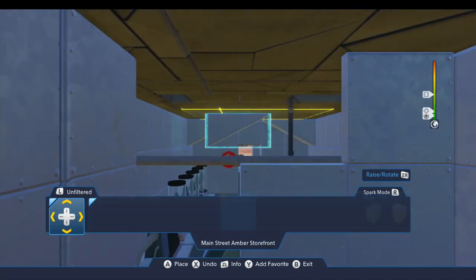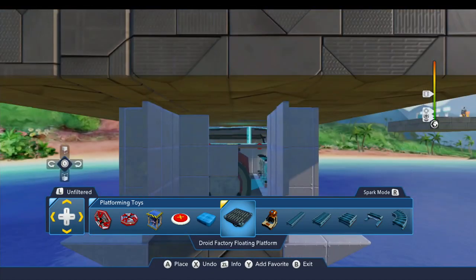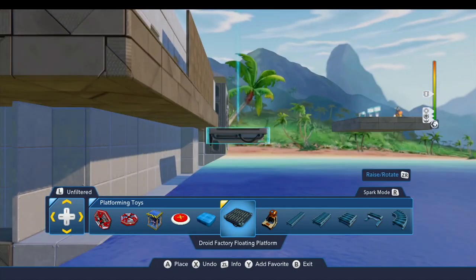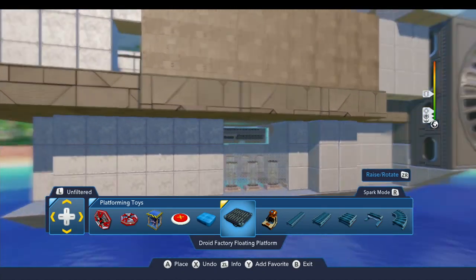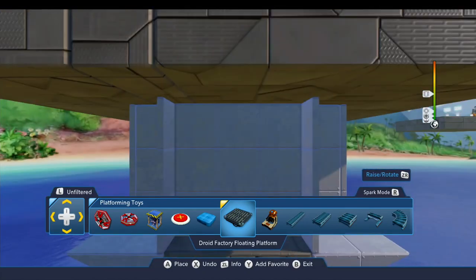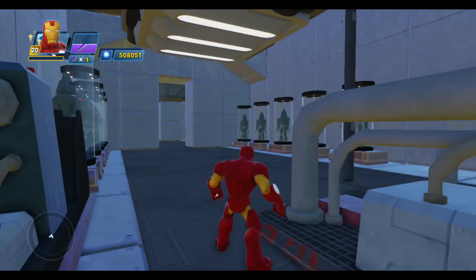The other option I was thinking of — if we look under platforming toys — is this droid factory floating platform. It's got these cables hanging down on the sides and some lights underneath, and I thought that could add some interesting visual detail. I'm just trying to figure out if I got it centered, and I want to get back in this corner where I can spin the camera around and take a look.